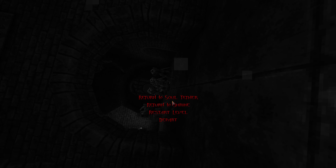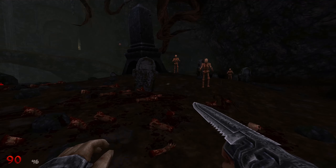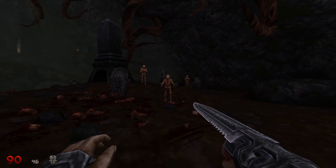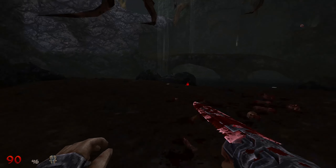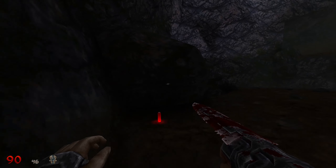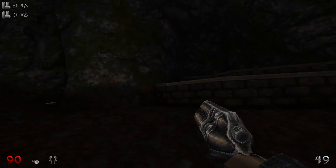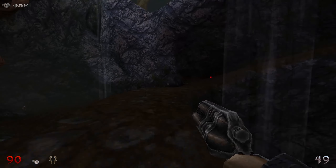Return to soul tether. I did not create a soul tether because I can't even select it. The only thing I can hit is restart level. Middle mouse button - there you go. So it tells you how many you have of that. Just cutting fuckers' arms off. You have that shotgun too. I was gonna head back there.